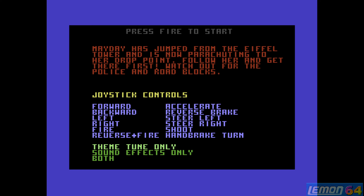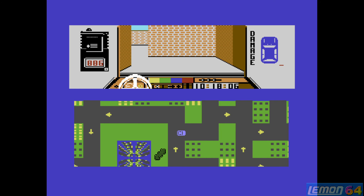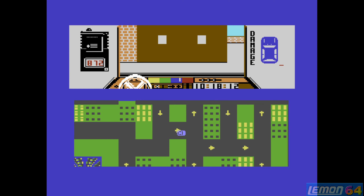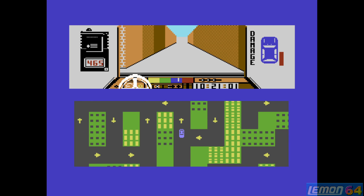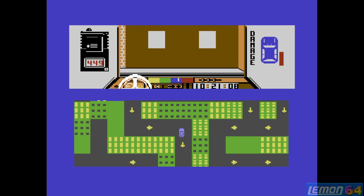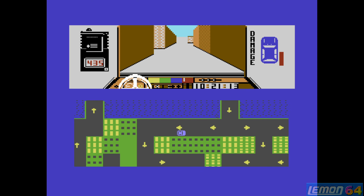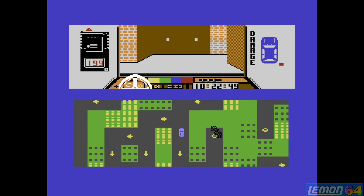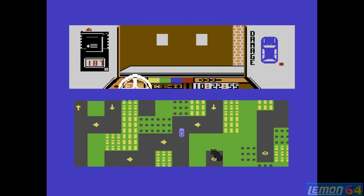Next, it's A View to a Kill, released in 1985, again by Domark. In this game we have to first of all find Mayday — she is falling from the Eiffel Tower — and we're driving around Paris in a Renault. We'll have to get to a drop-off point and pick her up. The game does have quite a few bugs in it, not least for this driving section, because Mayday can land at any one of a number of places, and if you don't hover around the exact right place she will disappear — and that makes it rather impossible.